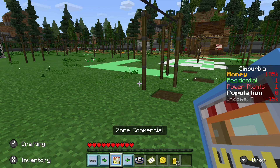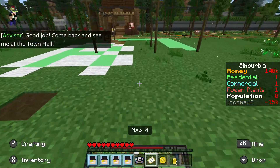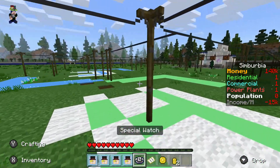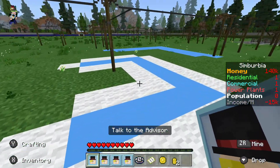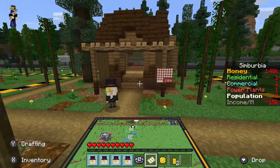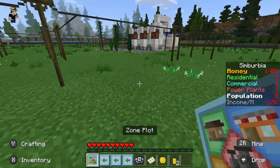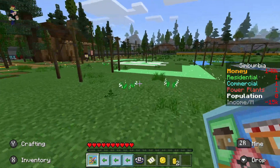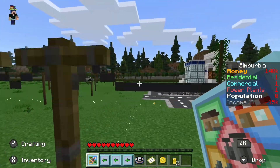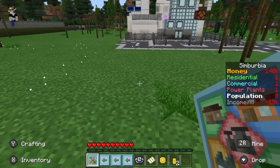I guess it's basically that the people living in the residential area have somewhere to work, so they make money — that's why it gets better. They haven't actually been built yet; I wonder if it takes a while for them to be built. I'm losing money every month. Next I'm going to make an industrial area — these are like power plants, people don't like them right next to residential or commercial areas because of the pollution. I think I'm going to put it right next to the power plant, cause I don't think they'll have a negative effect on the industrial area.